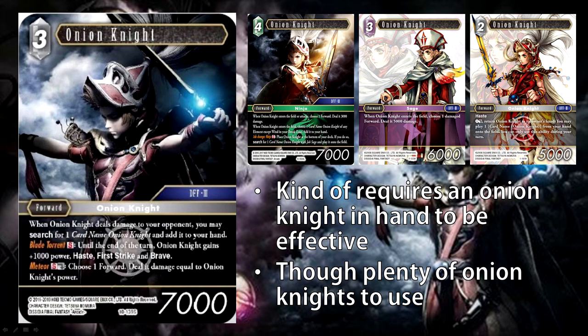It does require you to have an Onion Knight in hand, but there are quite a number of Onion Knights in the game — the Opus 1 Light one, the Lightning one, and two or three Wind Ninja Onion Knights as well. So there's quite a lot of Onion Knights you can use with this. It synergizes well because one of the Wind Onion Knights already synergizes with Lightning too. It's an aggressive card — you don't have to use the S ability on the turn it comes into play, but it does give a very high tempo play.